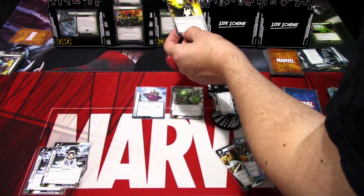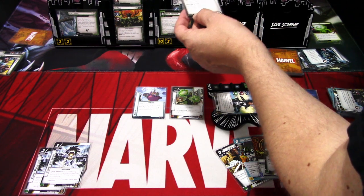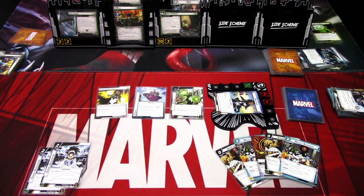The encounter card is Lost Control — you cannot change energy forms. Alter Ego action: exhaust Monica Rambeau to remove Lost Control from the game. And I can't exhaust because — oh crap. This is so bad. That is the villain phase.